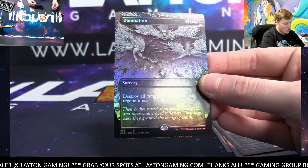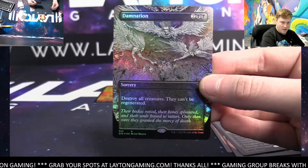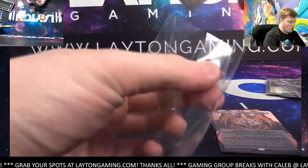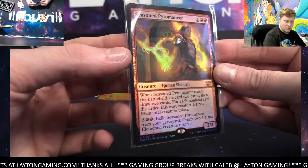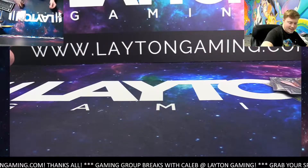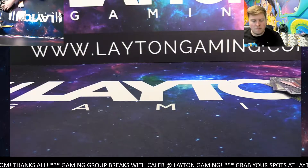Good pack there to close — very nice, Chris. Awesome pack man! Foil borderless Damnation, Kolaghan's Command foil etched, Phyrexian Altar borderless, and a foil mythic Seasoned Pyromancer — that was a good one to close it. We'll take that man. Nice box for you Chris, thanks again on the collector there, number four. We'll have them all protected and right out. See ya!